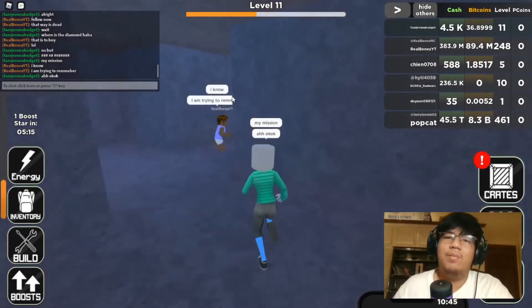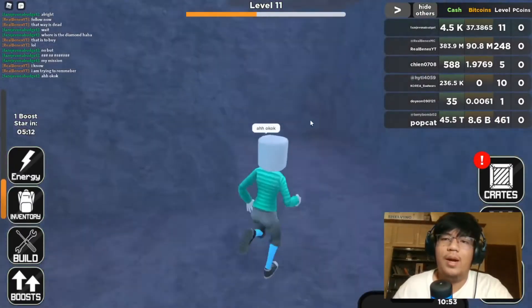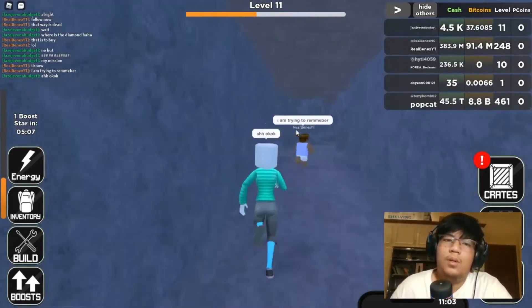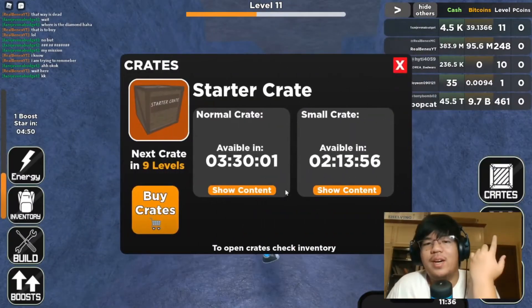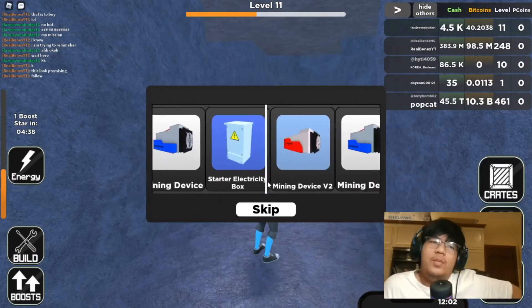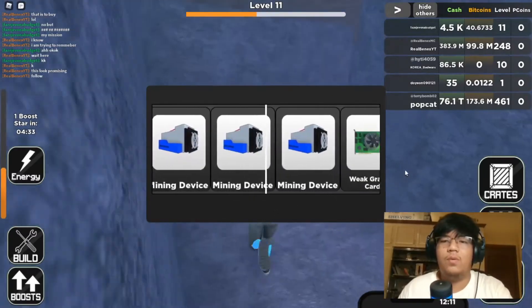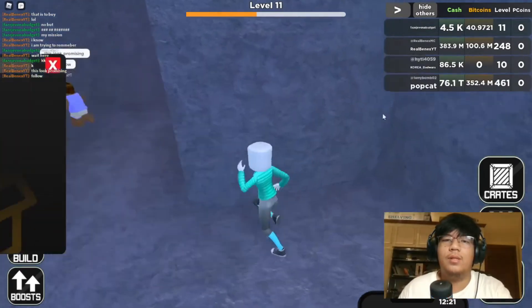This guy just led me to the place where you buy stuff, but I still need to look for the actual diamond. He's being nice enough to help me. While I wait, I'll go ahead and open my loot box — give me something good. All of this stuff isn't that great but whatever. Oh god, I can't see.